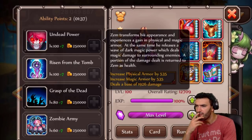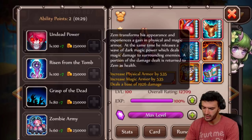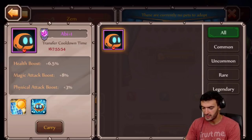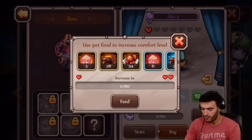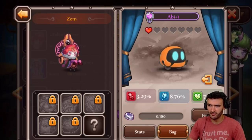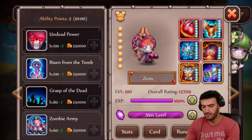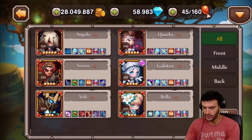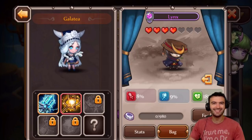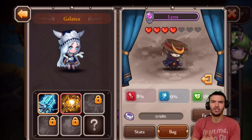Zem releases a wave of dark magic power which deals magic damage to surrounding enemies - so yes, Abby increasing magic attack is actually a great fit for him. I think it's a great pet for Zem. The only thing is I'm not sure I want to rush to seven-star him, because pet food is very important and really hard to find. Also, I have a legendary egg that's about to hatch too, so I'm not going to rush. That's pretty much it for today, guys - I wanted to show you Lynch, the brand new pet. I'm loving it and I think it's going to be a great pairing on my Galatea. I'll catch you on the next Soul Hunters video!